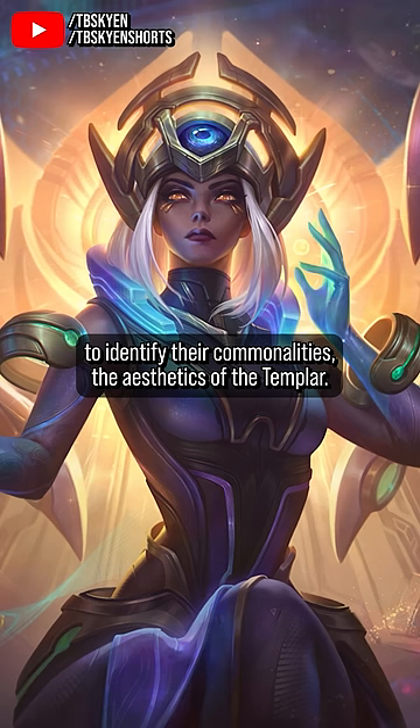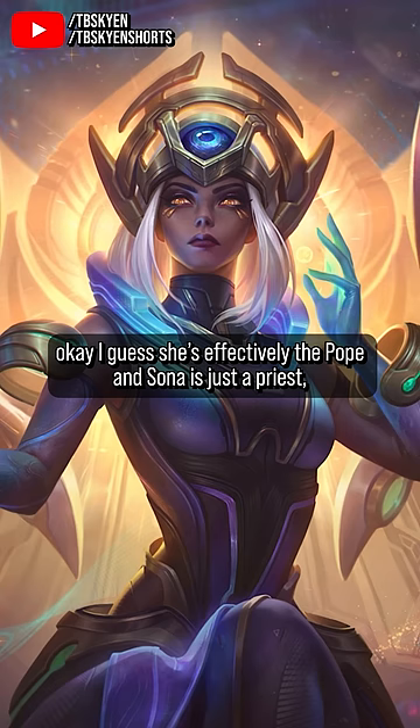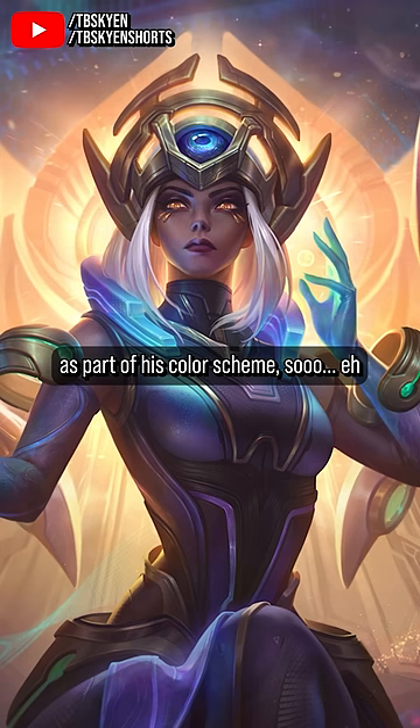Karma uses sky blue instead of Sona's emerald green, which okay, I guess she's effectively the Pope and Sona's just the priest — we can work with that. But Kane already uses that sky blue as part of his color scheme, so meh.